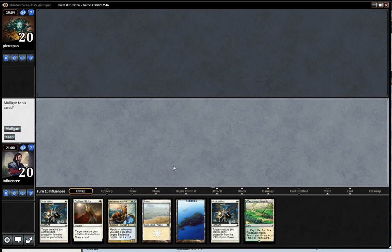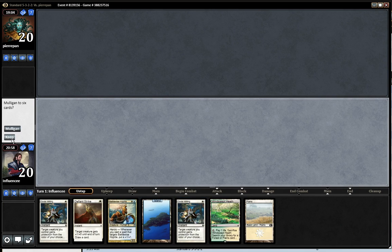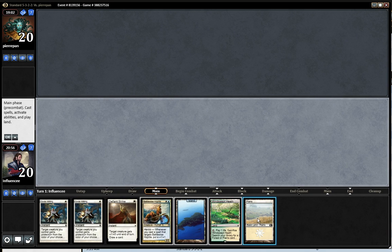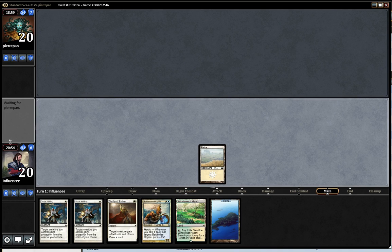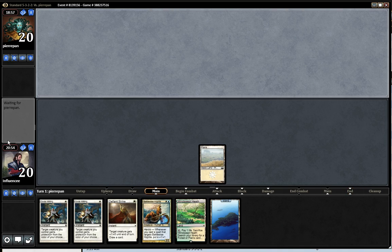I'd like to play first. This hand is good, I'll keep it. Play a Plains and pass the turn. I got two protection spells which is great, and I have a spell that makes me do some extra damage — which is nice.